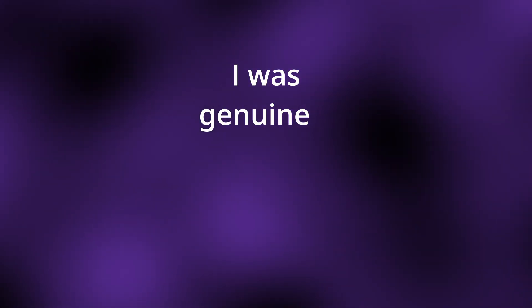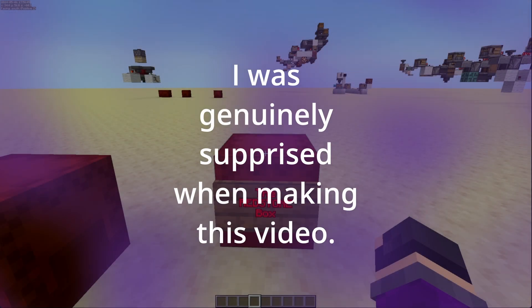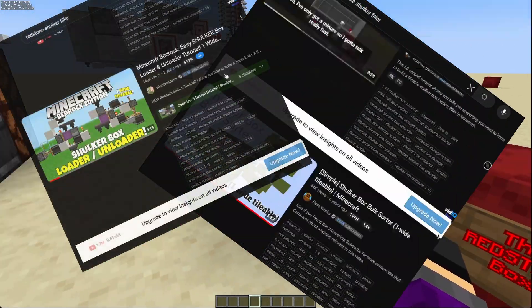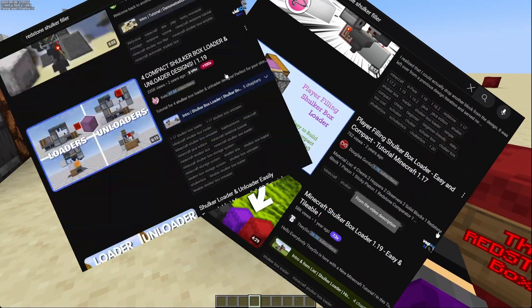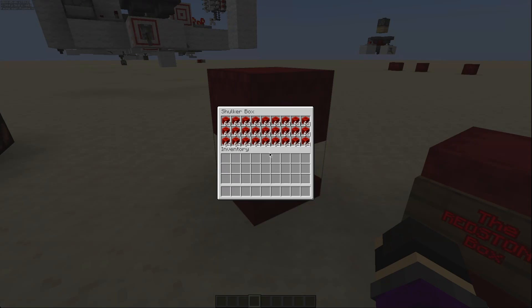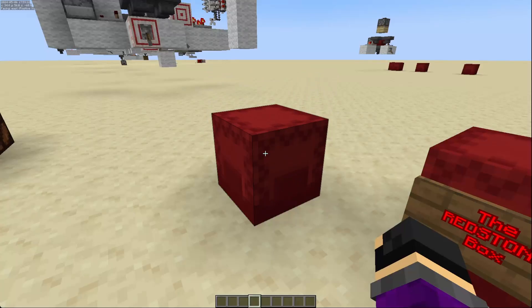I was genuinely surprised when making this video. Today's video was originally going to be about making a shulker filler that could fill up a shulker from empty to this layout here. The big thing I needed was something that could fill an empty shulker dynamically, so I did research. I scrolled through YouTube and found nothing. Shulker fillers are more designed to fill up something like this where you have one type of item or a set of items where you don't really care how many are in there.